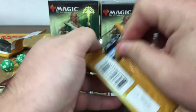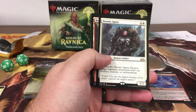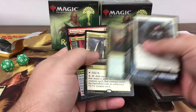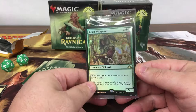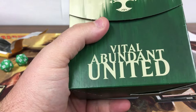Alright, let's get something good — a shock land, an Assassin's Trophy, a mythic. I don't think we've got a mythic yet. Just four of us agent, and so far I don't think we've got any mythics. Yeah, no mythics so far. Beast Whisperer — that's a pretty good one. Foil there, about a five dollar foil.